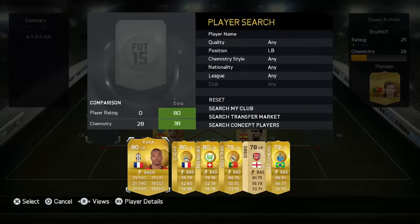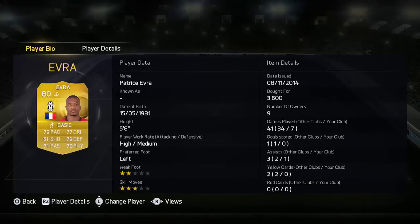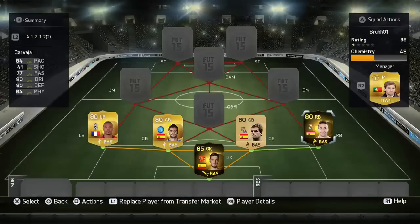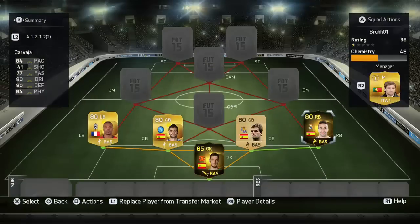At left back we have Patrice Evra and I am so shocked how good this guy is. His positioning is just second to none. All round fantastic left back, and if you're going to purchase the left back from Serie A, this is certainly the guy to go with. On the other side we have in-form Carvajal from Real Madrid, the second inform in this squad builder. The whole back line was very impressive, surprisingly - even though they're all 80 rated. Carvajal has 84 physical, 84 pace, 80 defending - all round a very, very good right back.